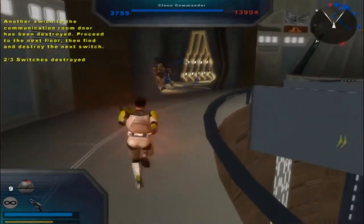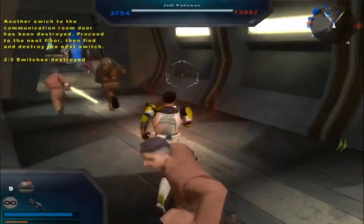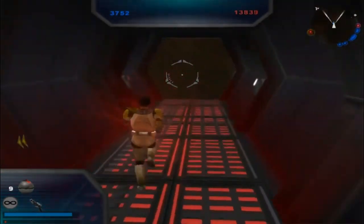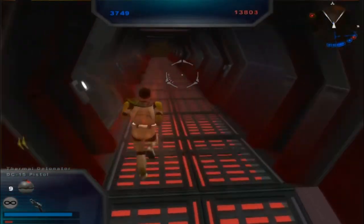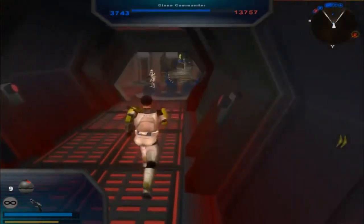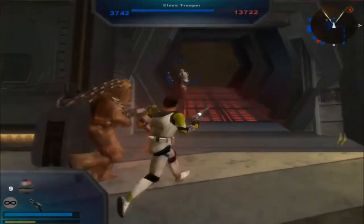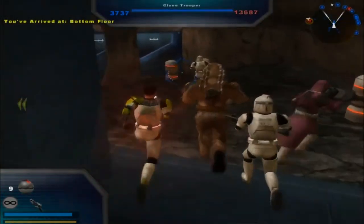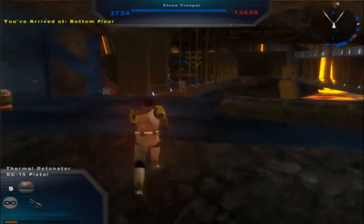All right, now I think I got to go down that way. Let's see if I can find the next area I have to go to. Should I just follow my guys? Probably would be a good idea. Let's follow my guys. It even probably says, follow your guys. Found it. You arrived at the bottom floor. So when confused, just follow your allies — they will lead you to a very good location that you need to be in.